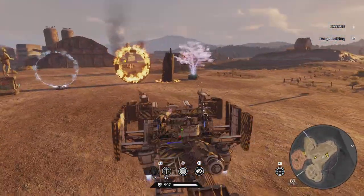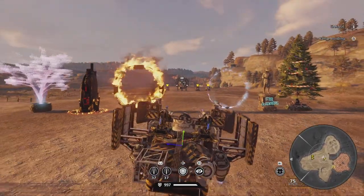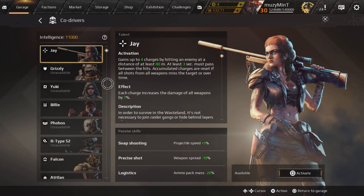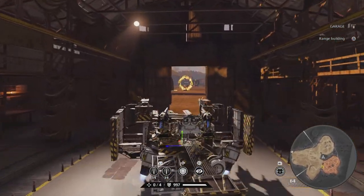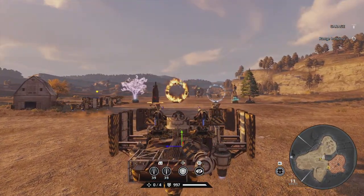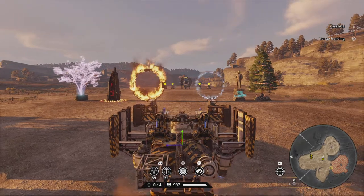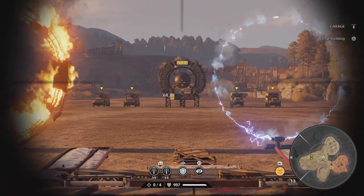However, there is a co-driver you can use which actually buffs the damage over 560 — in fact quite a lot over 560 — as long as you hit your targets. That is the J co-driver, and that's what this video is about. As you can see at the bottom, next to the durability, we have a new section which is the co-driver perk section showing whether it's charged.